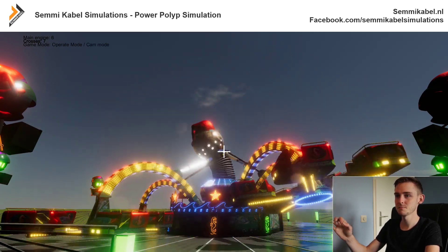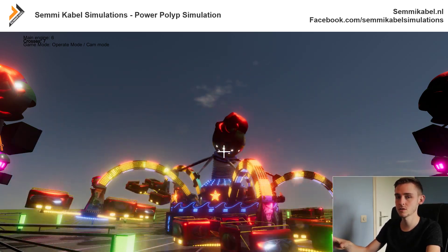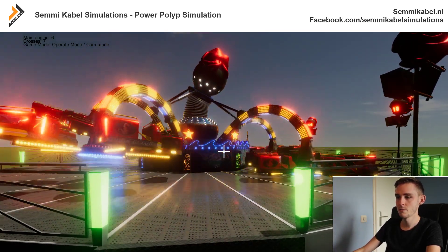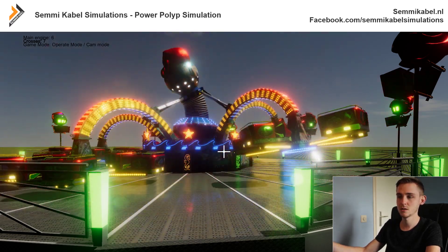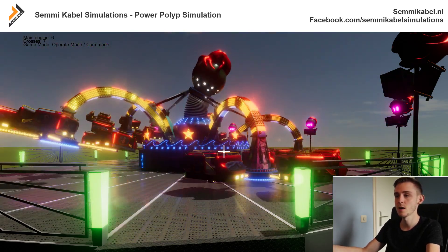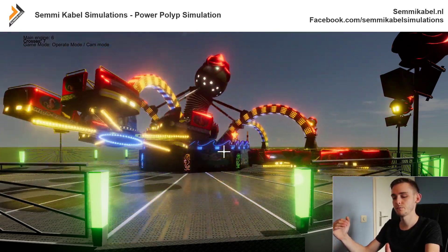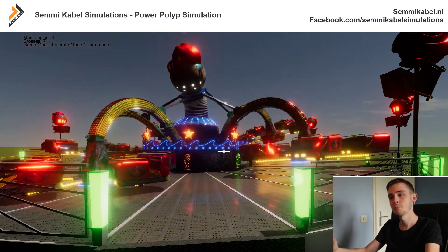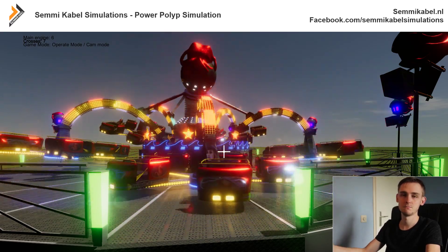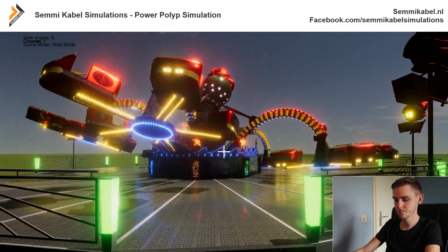I think the normal operating speed will be six on the main engine and seven on the crosses, but I'm not sure yet — I really need to figure this out and test a few things. I did some counting from videos and on the ride itself, and I think this might be the regular operating speed. At the end, most rides do a turbo kind of thing — speed up while lowering the accenture again — and then the ride is over.